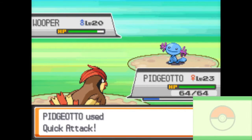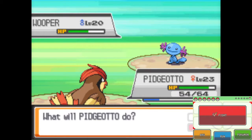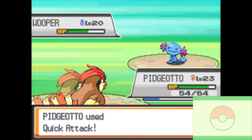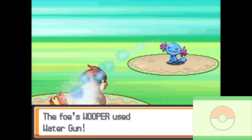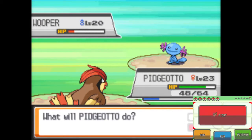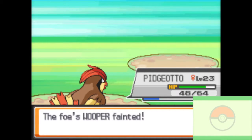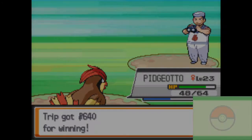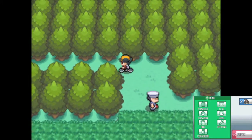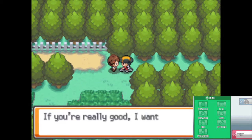I could have went to the east of Ecruteak City and surfed over to — what is that called again? Johto region is just a little bit fuzzy sometimes. It's the ice gym, you fight Pryce, it's Mahogany Town. Olivine City is right below Ecruteak, and then Cienwood is way out in the ocean. The next gym is a fighting type gym.